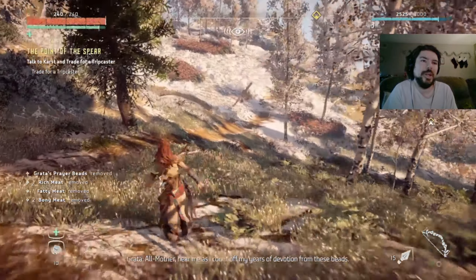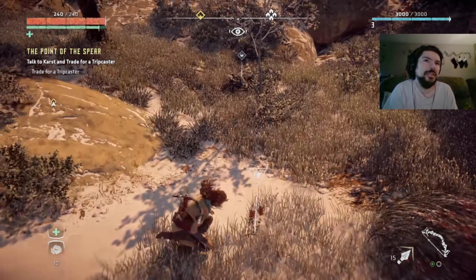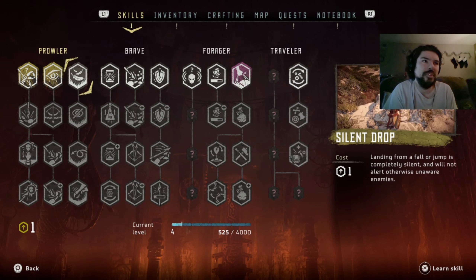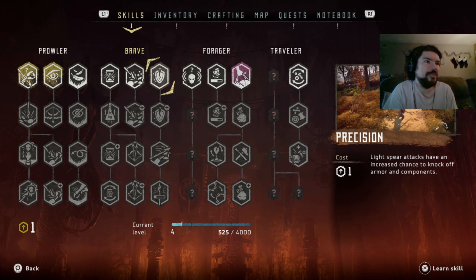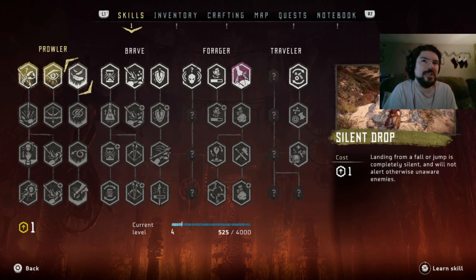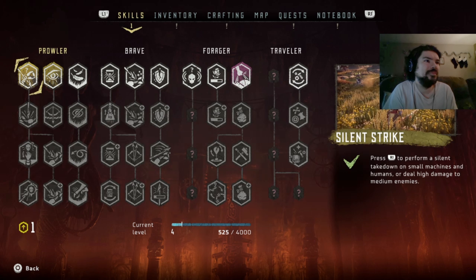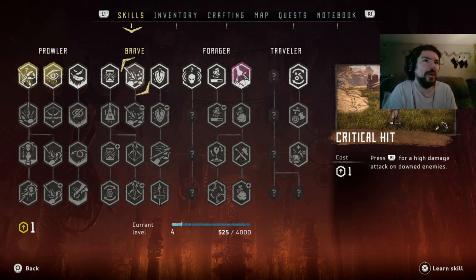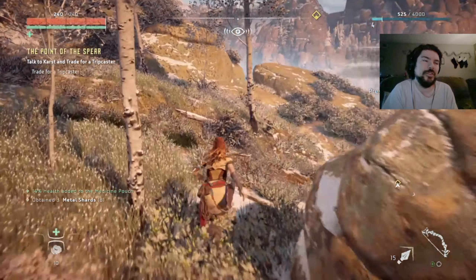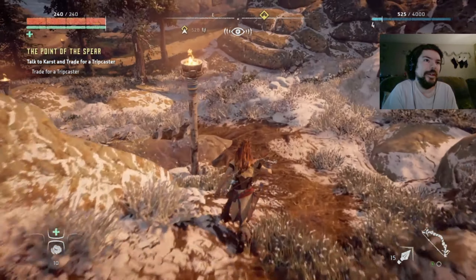Now I need to go see Karst and get me a tripcaster. A level up - what do we want to get this time? Silent drop seems useful. Do I want to save for something better, like one of the second level ones? That's the big one I want - high damage on downed enemies, because I've been trying to do it this whole time when I was fighting those machines and didn't have it.